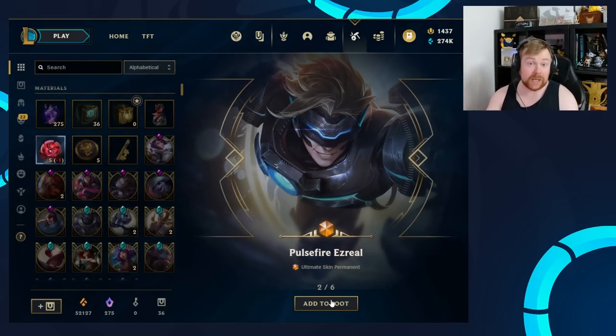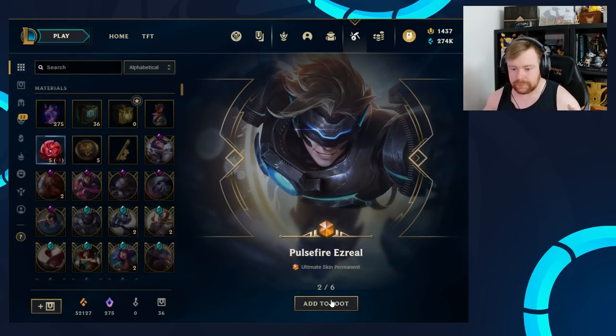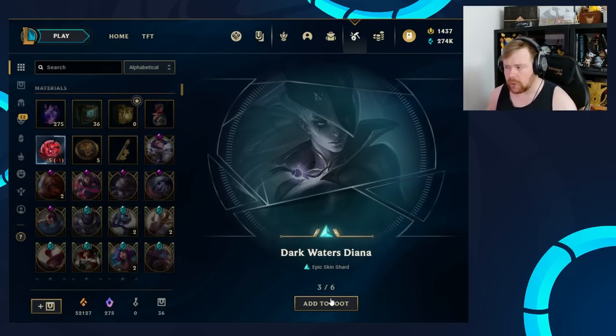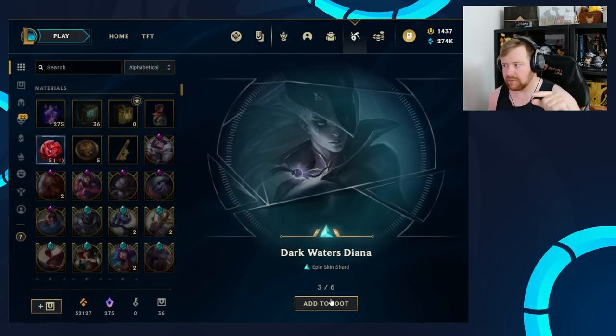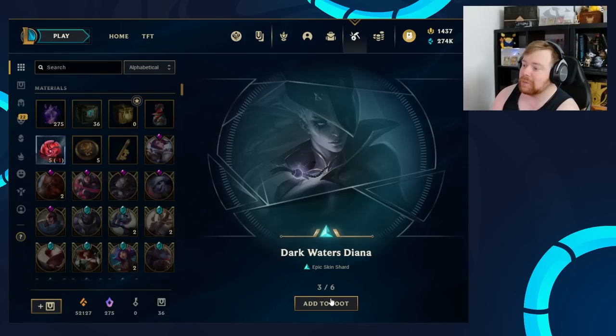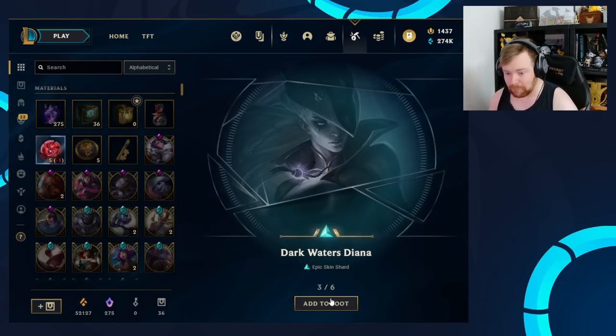Obviously, just reminding everybody — I already own this skin. So what happens normally, if you unbox this skin and you didn't own it, you'd unlock it straight away — you don't have to use any orange essence for that. But because I already own it, it's just going to become a skin permanent. I'm pretty sure ultimate skins have the same percentage as a Mythic skin — I'm like 95% sure they're the same rarity in terms of percentage. And just reminding everybody, because already Twitch chat is saying Riot is giving me hacks — they're not. I can promise you from the bottom of my heart, just because this is the Huzzy account and I'm a League partner, it has no weight on loot at all. It really doesn't.